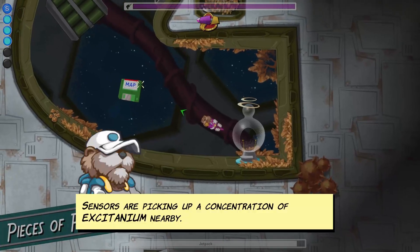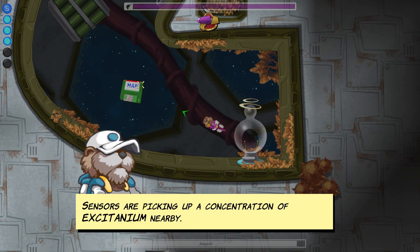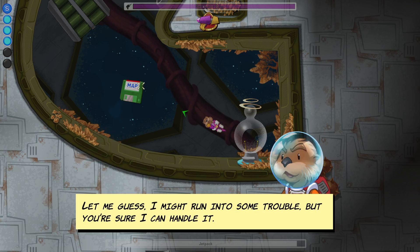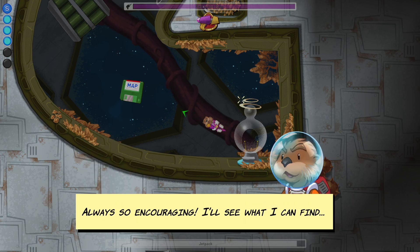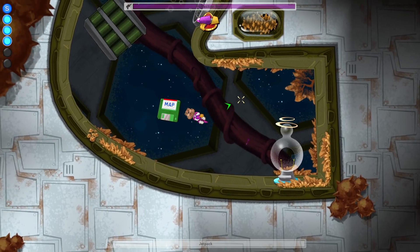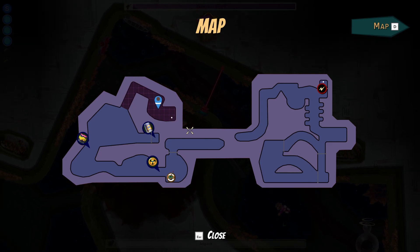We got the map immediately. Sensors are picking up a concentration of excitium nearby. The game warns there'll be trouble and it's not sure I'll survive — always so encouraging. We already have the map and this looks like a smaller area this time.